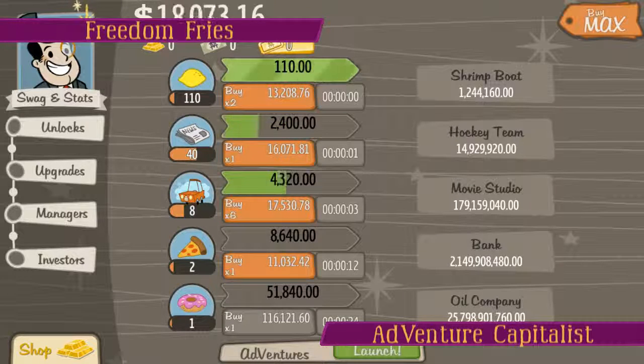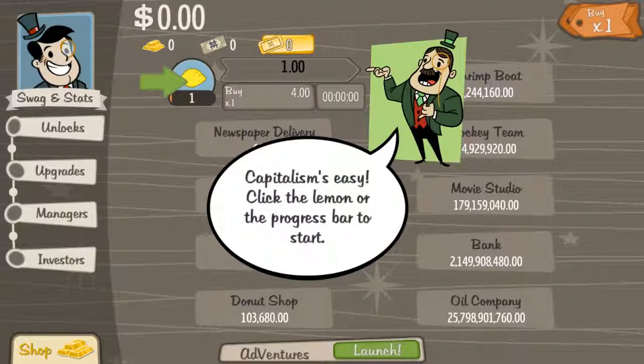If you can't take all this freeness, then you can suck a big ol' lollipop. Welcome to another Freedom Fries, where we play free games and find out if they're worth the price of admission. Right now we're checking out Adventure Capitalist. It's on Steam.